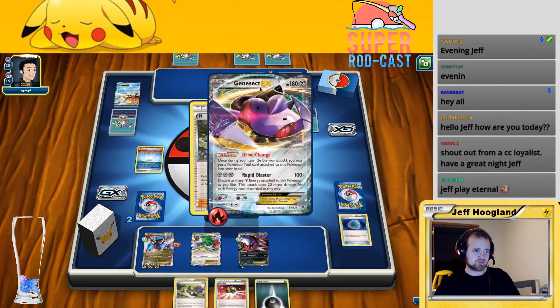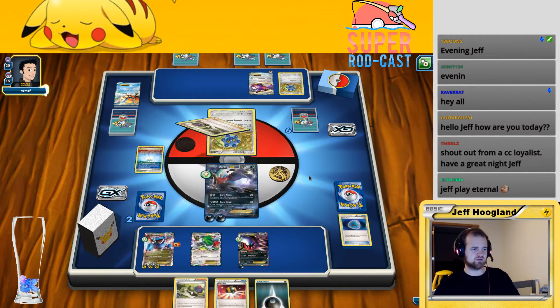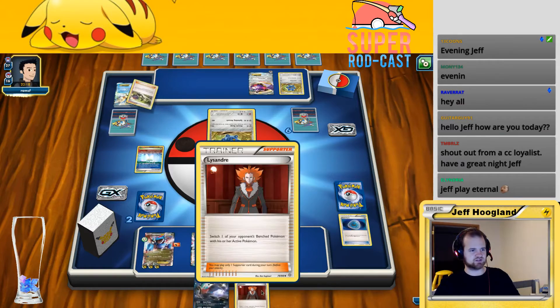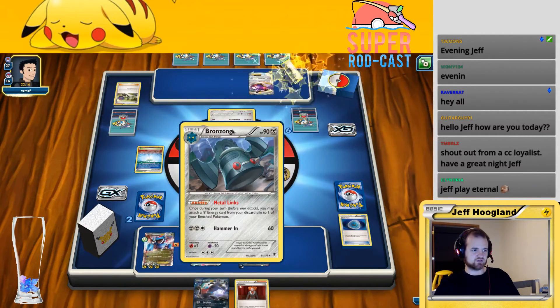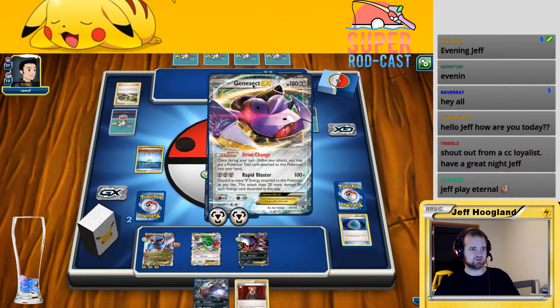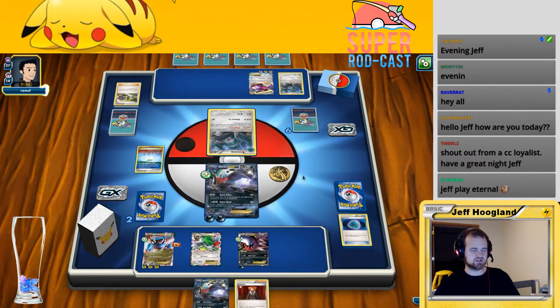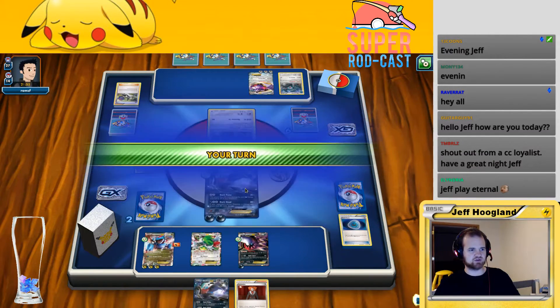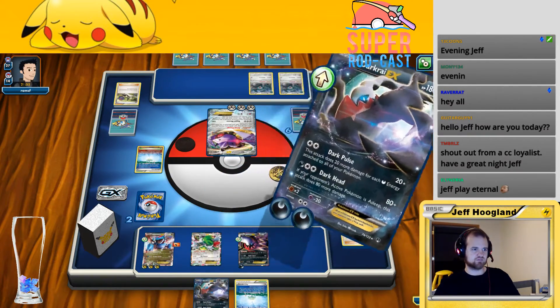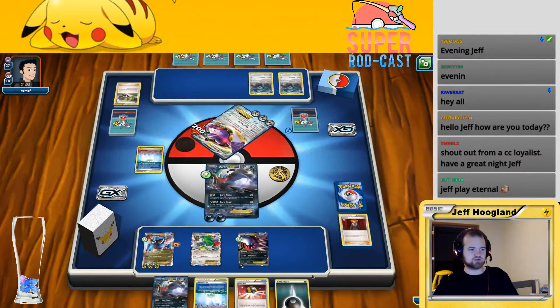They're taking their turn — putting a tool card on here, attaching to this Pokemon, shuffling away my three cards. The energy kind of does something. I'd love a VS Seeker or a Lysander. So that's what they're trying to do — doesn't seem particularly powerful. Because I hit this Lysander, I can Lysander up this Gensect here. This isn't going to kill me right? Rapid Blaster — if they put one more on here they can one-shot this. That's unfortunate. My not putting the Fighting Fury Belt on here almost cost us this game. Thankfully I can put this up, Dark Pulse it — and that's an EX Pokemon, so we get to go ahead and collect our last two prizes.